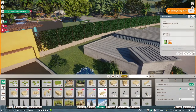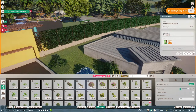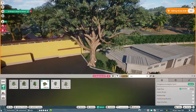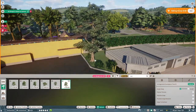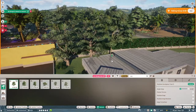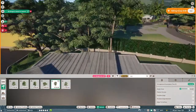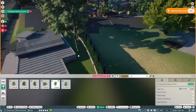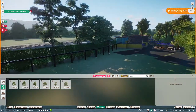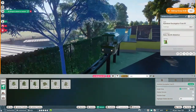I'm kind of worried about putting the fever tree down though, just because the last time I put it down it crashed the game. So maybe we'll not use the fever tree. We have a lot of eucalyptus over on this side so I think I'll probably just continue that theme over here. I guess we'll go for the smaller one and continue that on.